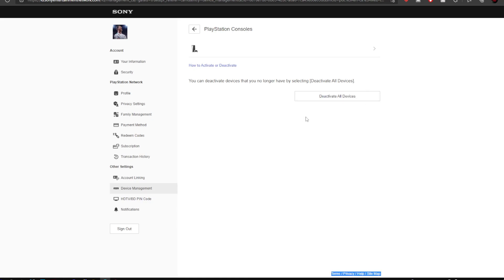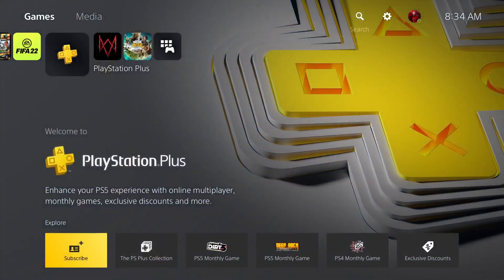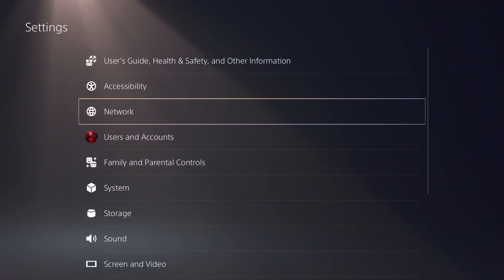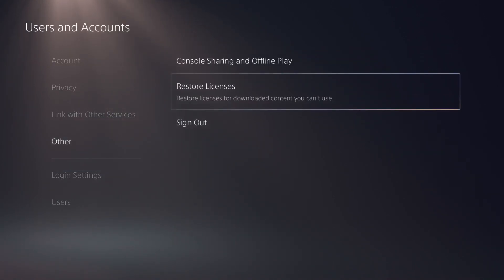Unfortunately, you can only do this once every six months, so make sure that after deactivating all devices you change your password if you don't want anyone else accessing your account. Once you deactivate all devices, you'll have to reactivate them and that should fix the majority of issues with your games being locked. Then just go back onto your console, sign in, and you'll have all access back to your games. If that doesn't work, I always recommend going back into the same setting under Other and restoring your licenses. This works the same whether you're on PlayStation 4 or PlayStation 5.